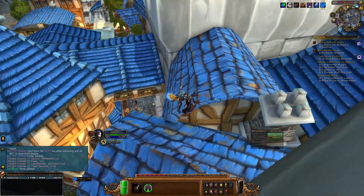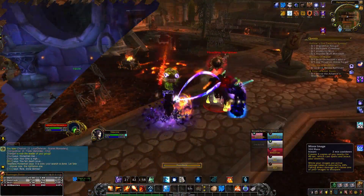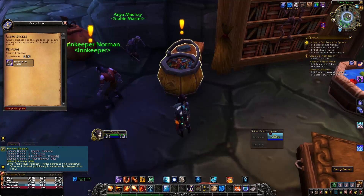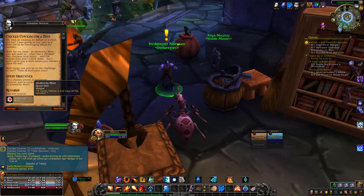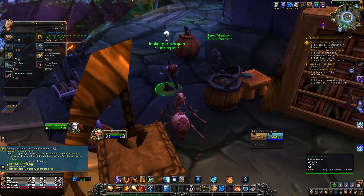During this event, there are dailies you can end up doing. There is also a dungeon you can end up queuing for. And then across all of Azeroth, excluding the Shadowlands — we'll have to see what happens in Dragonflight — there are pumpkins that have little quests on them that'll give you some candy as well, which is used as currency for purchasing this cat.